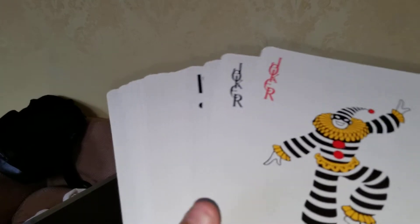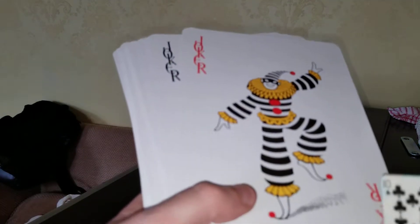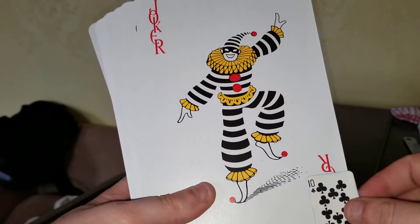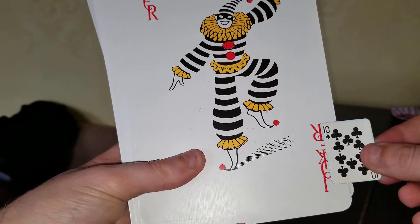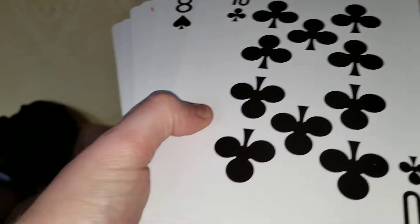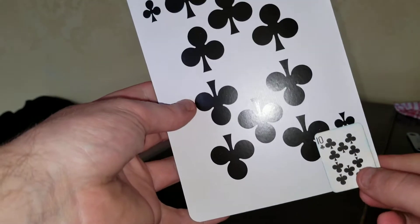So yeah, this is my biggest deck. You need to see my smallest deck — actually, let's do a comparison. Let me get one of my small cards. There you go, that's much better. It's literally just size. There's the joker in there — hang on, that's the ten of clubs. Let me find the ten — there it is.